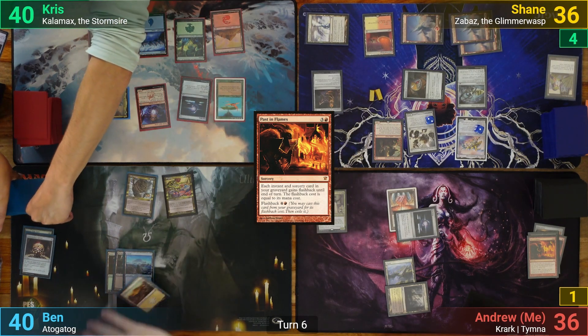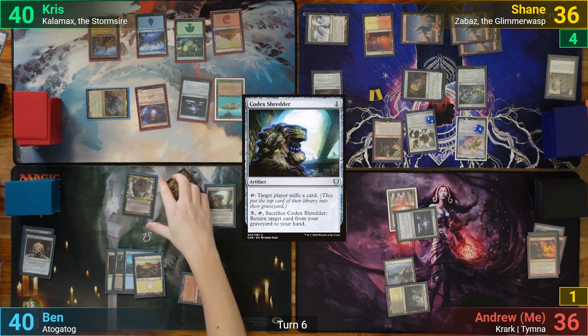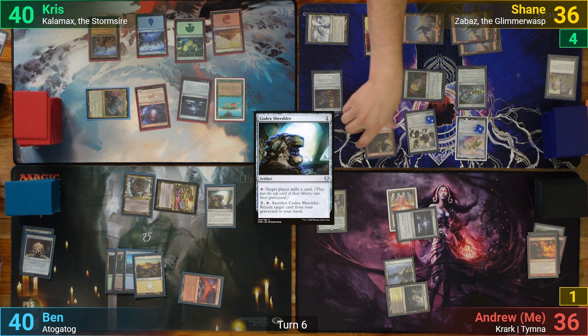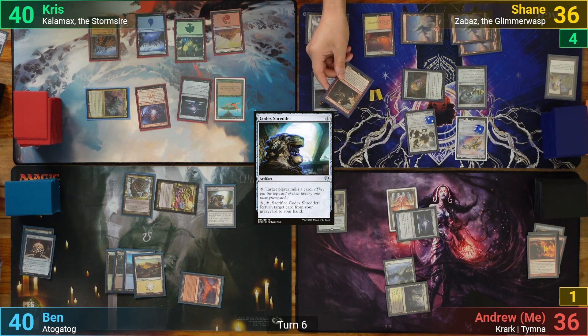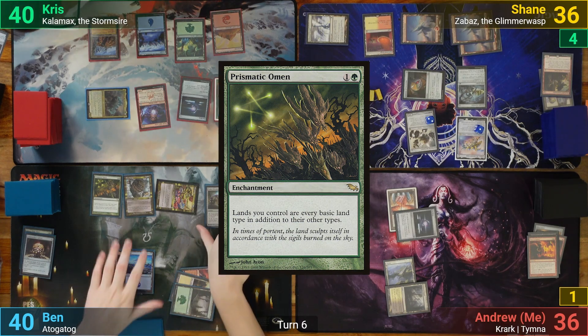Ben plays a Plains and taps 1 for a Codex Shredder. He goes to combat and swings Atogatog at Shane, who blocks with the Dockside Extortionist. Ben then casts a Prismatic Omen in his second main phase and passes turn.